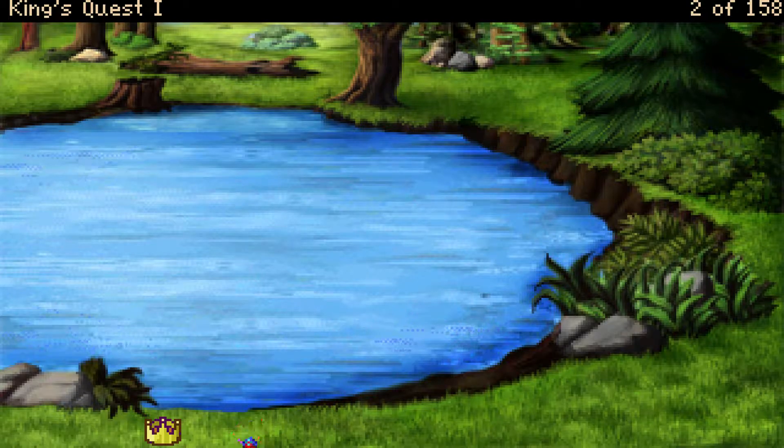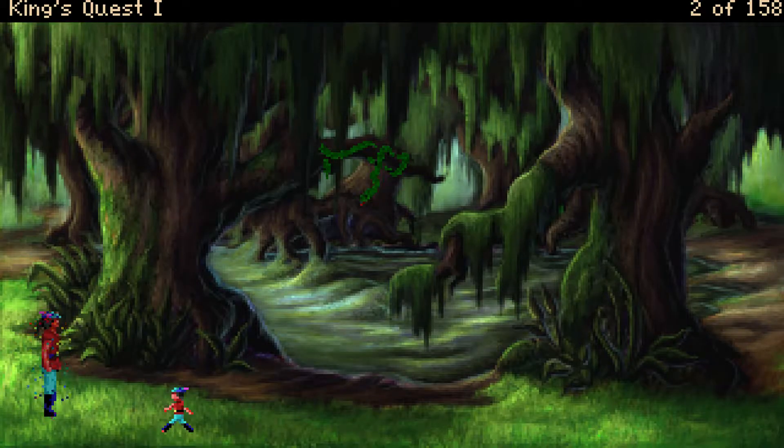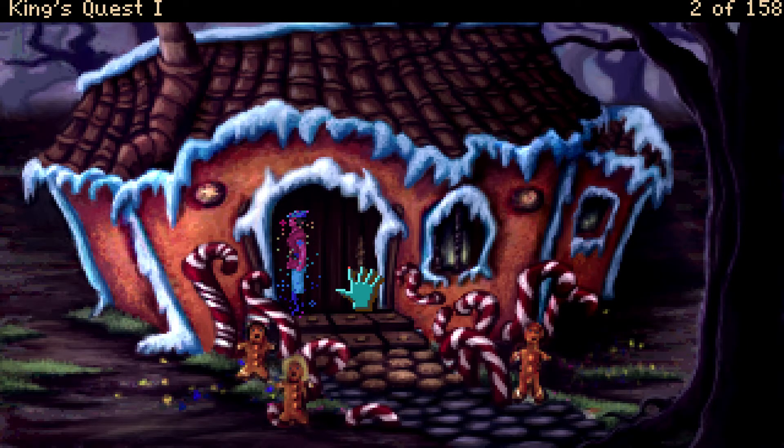Das passiert meistens, wenn man nichts zu essen hat. Oh, das sieht aber verdächtig aus – hier hat doch jemand Blümchen gesät. Und das sieht ungemütlich aus, da will ich nicht hin. Hier scheint es definitiv was zu essen zu geben. Das hier ist eines der vielen Anspielungen in der King's Quest Serie auf Grimms Märchen – kommt unglaublich oft vor in der Serie.